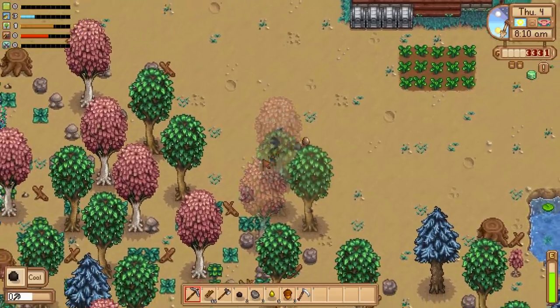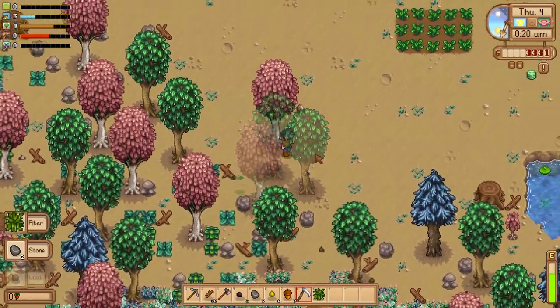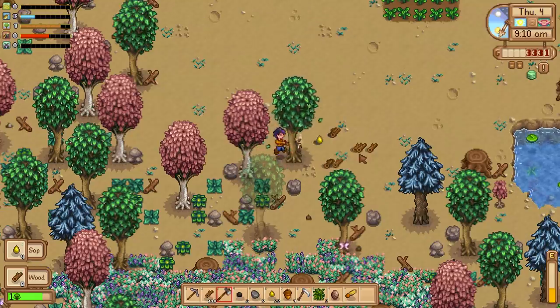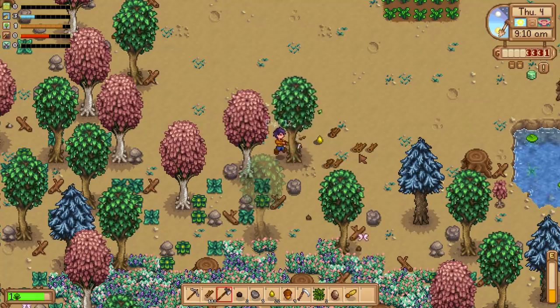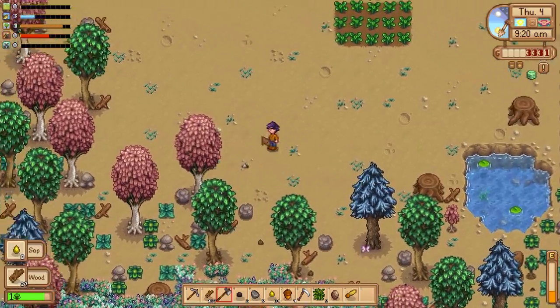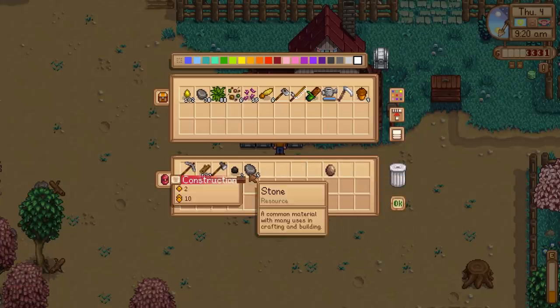I don't want every episode to be me grinding for iron ore, so we're going to focus on making a bunch of money so we can buy all the ore — that will make things so much easier. We're going to be gathering a lot of wood at the start of day four, and you might be wondering why. I have a little project I'd like to get working on today.